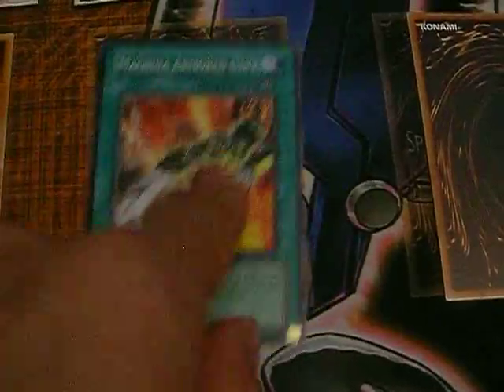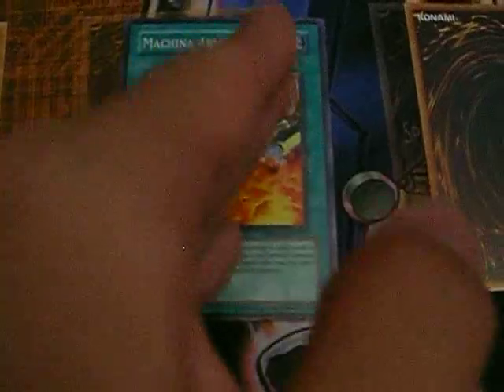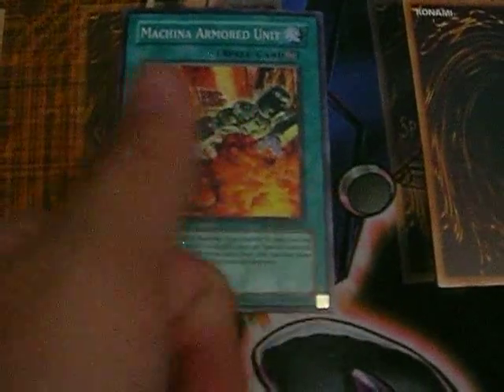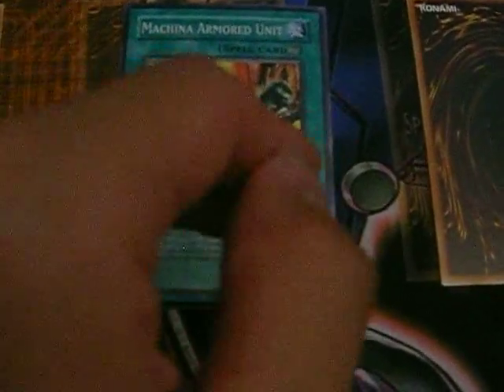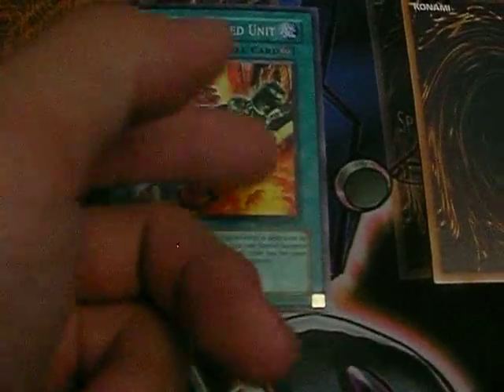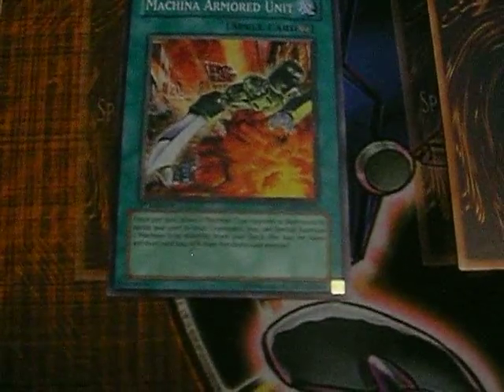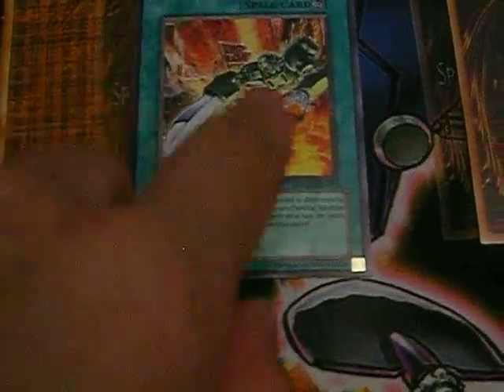You can play Armored Unit straight up: you get Galgatron, they destroy Galgatron, you get Ancient Gear Chimera at 2300 ATK, they destroy that, you get a 2000-beater, 1800-beater, 1500-beater, 1300-beater, 500-beater, and a 100-beater. That's as low as you can go.